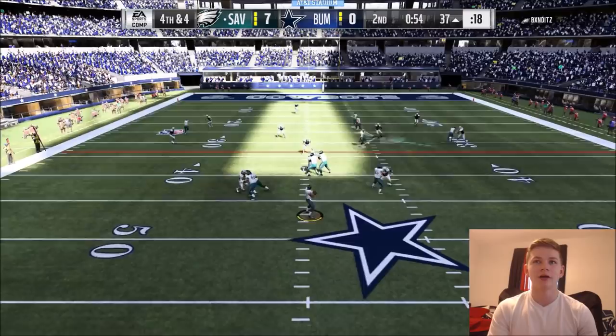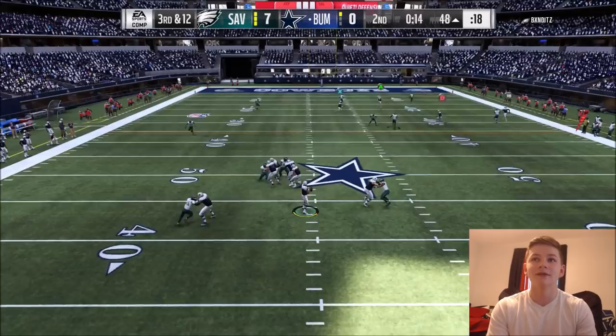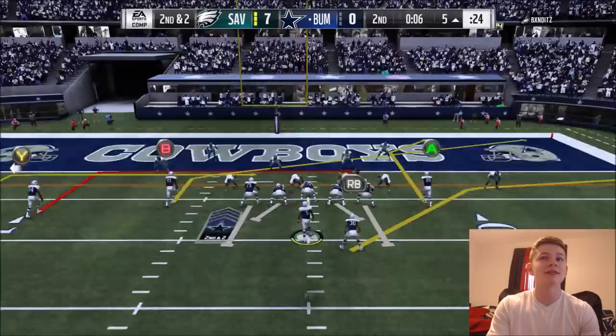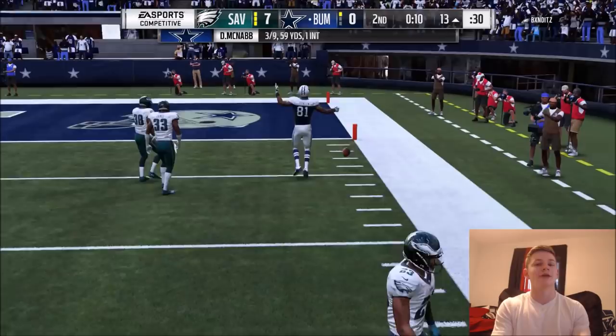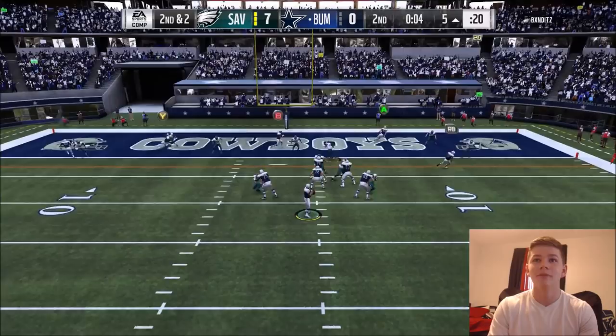On 3rd and 12, our offense has been basically nothing. We try to go to Calvin Johnson — good catch, stay in bounds. Oh my God, Calvin could have had a touchdown. I'm going to throw it to Calvin Johnson; if he doesn't come down with it, I'm taking the field goal. And it's Jerry Rice with a touchdown! It didn't play out like I wanted to, but still got the touchdown.